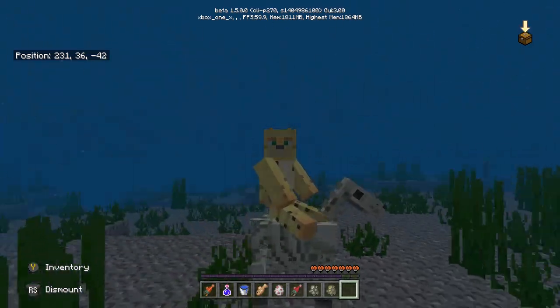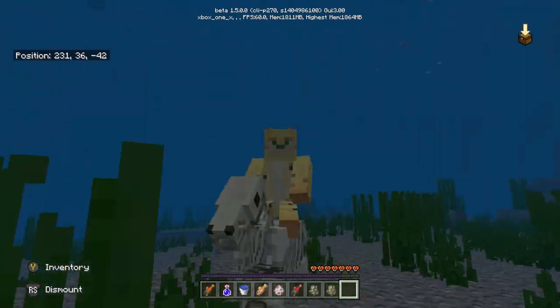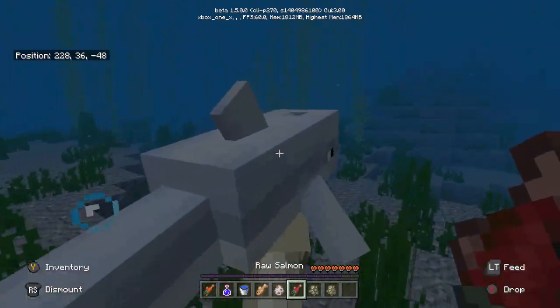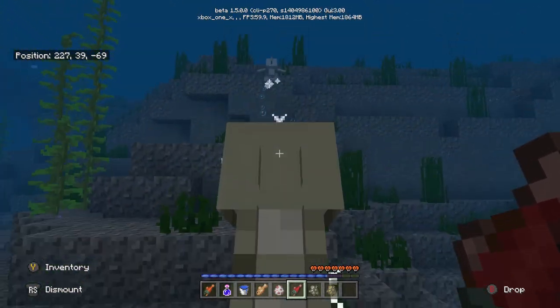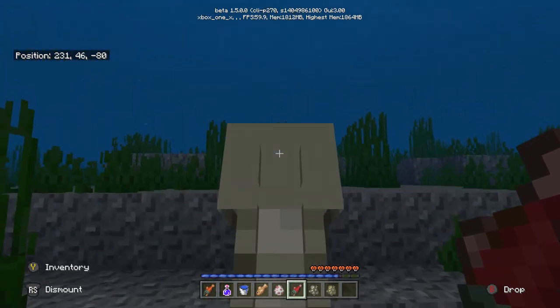This is one of those tiny changes that most people never experience but when you do it's going to make you pretty happy. This makes up for the whole confusing update name just by itself — look at this, I can spin fast on the horse. It's amazing. Even the dolphin is on board — dolphin, take us to the nearest place, let's go there together, me, the horse, and the dolphin.